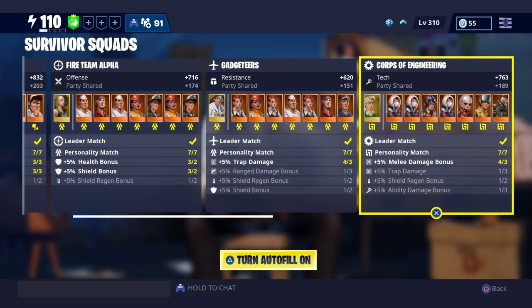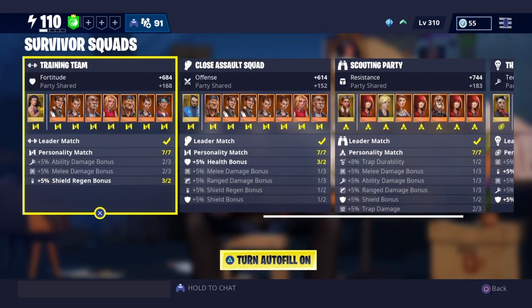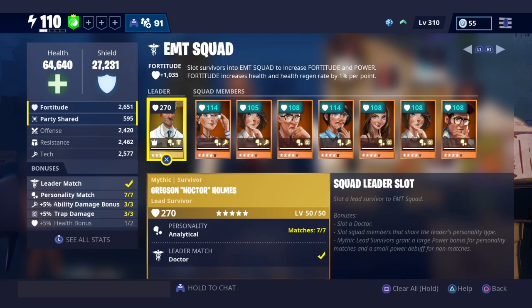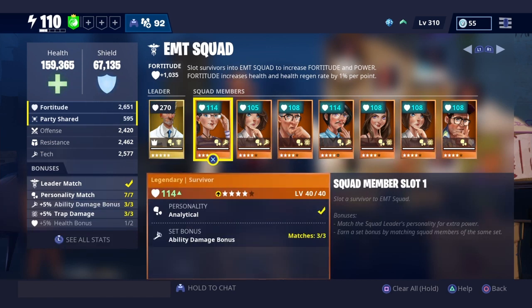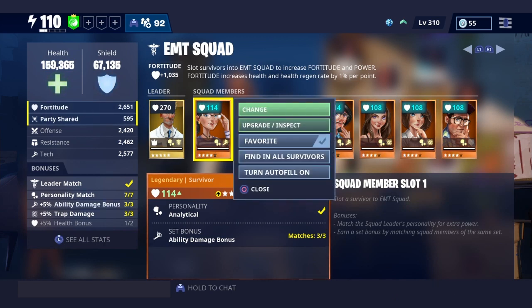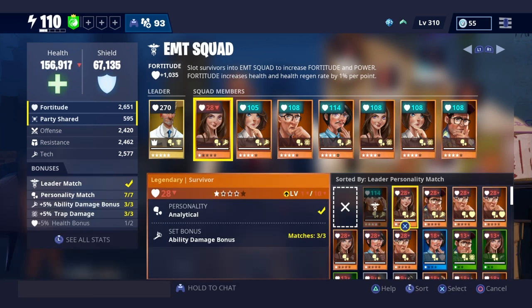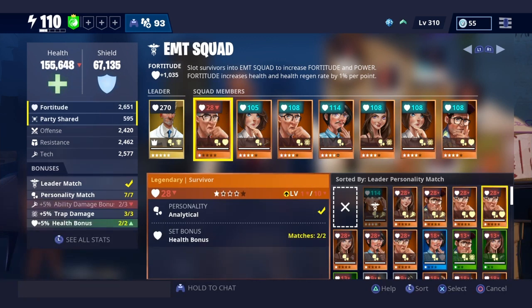When you want to slot survivors, you want to make sure that you have a mythic leader — all of the leaders should be mythic. When you're doing your squad members, click on it, then change, then press L3 and it will show on the bottom corner: 'leader personality match.' That's what you want to see.